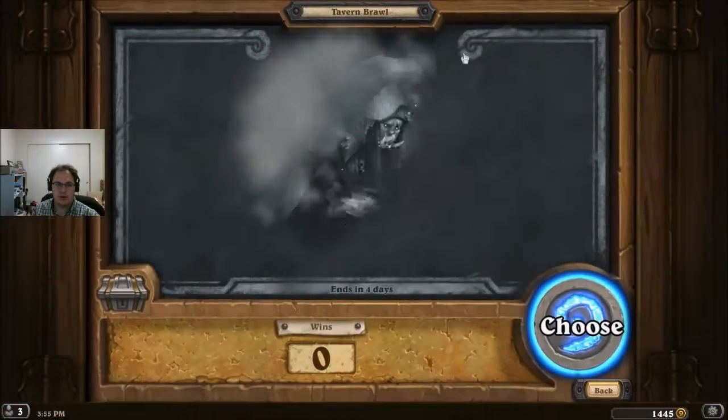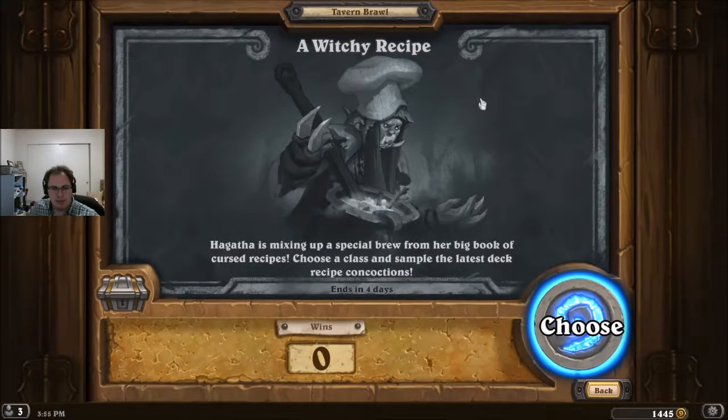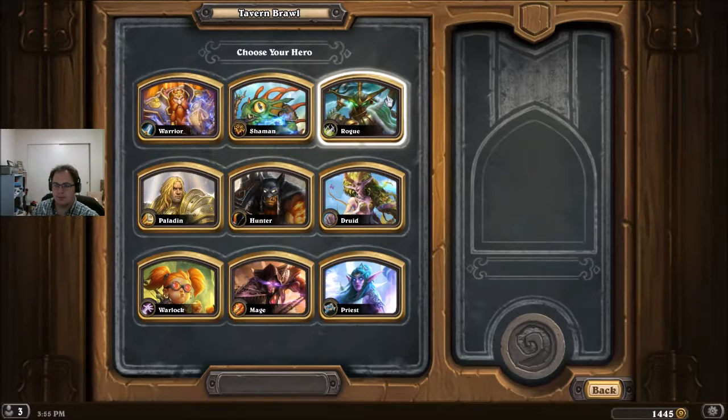Today it looks like we've got a special one — a witchy recipe. Hagatha is mixing up a special brew from her big book of cursed recipes. Choose a class and sample the latest deck recipe concoctions. We have one of these every expansion — basically, you can test out deck recipes for this expansion. The pack is still a classic pack, but you get to pick a class and play the new recipe that came out with the Witchwood expansion for that class.